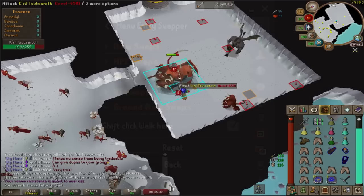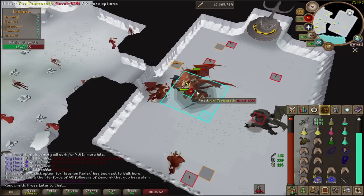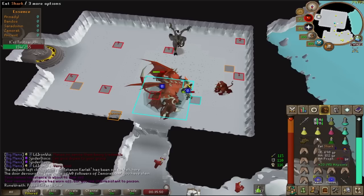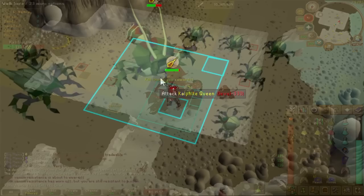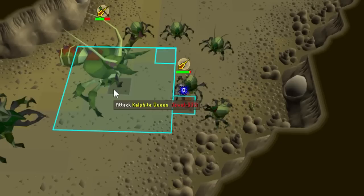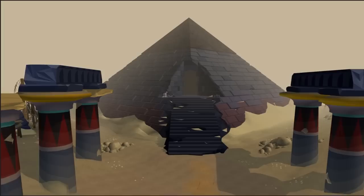The Walk Under is widely used at General Graardor and K'ril Tsutsaroth because they have a 6-tick attack speed. If you're using a 4-tick weapon like an Abyssal Whip, you can attack twice, tank one hit, then walk under and wait for your weapon to cool down — effectively trading two hits of your weapon for one hit from the boss. If using a 5-tick weapon like Osmumten's Fang or the Scythe of Vitur, walk under after every attack instead. The Walk Under is also used at the Kalphite Queen to eat without being attacked, and during Phase 3 Verzik as the tanking player to prevent the whole team from getting meleeed for 50-plus damage.